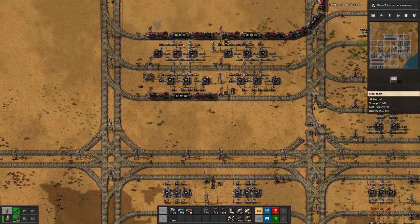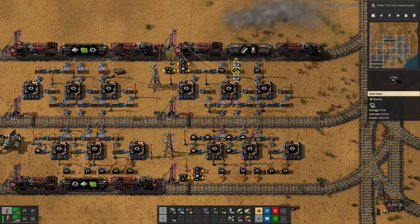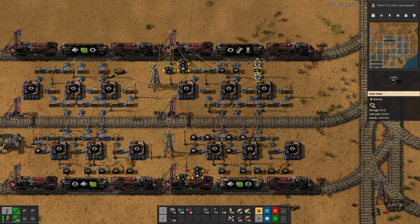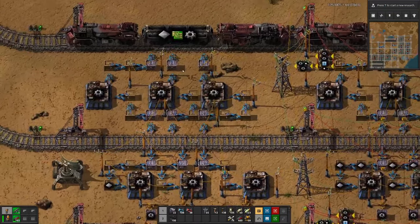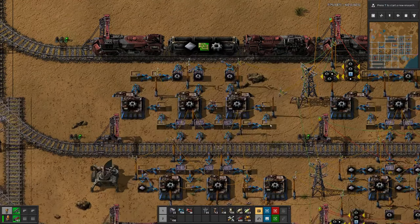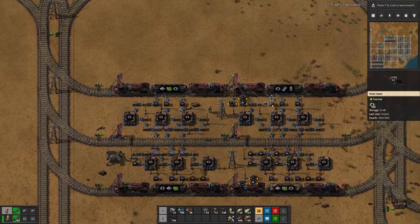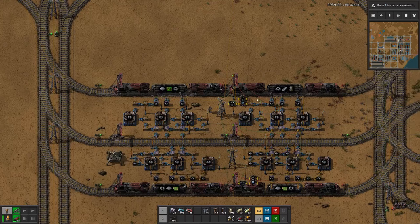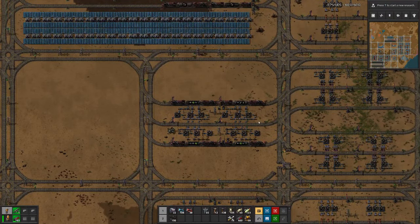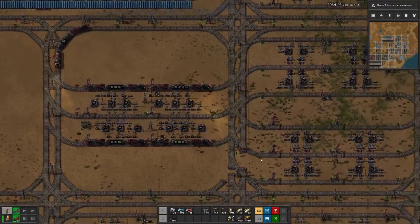We do have the gears here on this side but not on that side. Let's put two in here, because once we have no longer enough gears on this side then this station will turn off and we no longer have the problem. I think maybe it's something to do with imbalance of the whole thing.